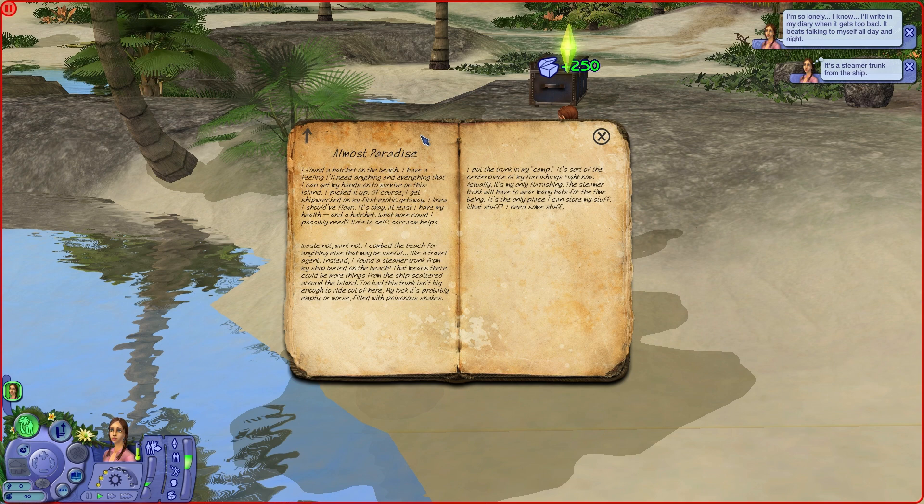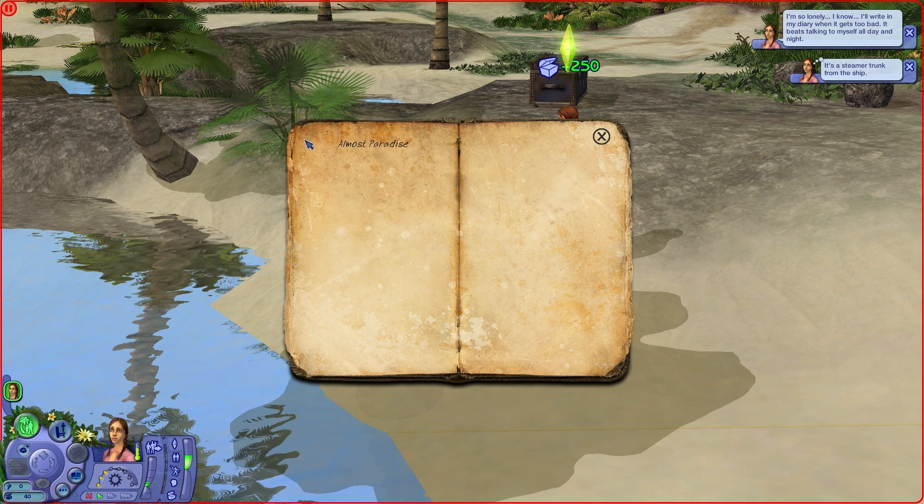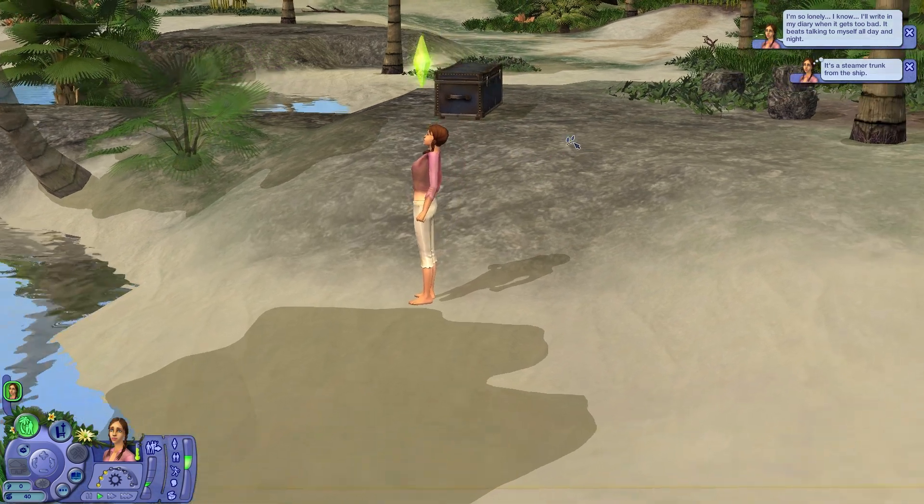I found a hatchet on the beach. I have a feeling I'll need everything and anything that I can get my hands on to survive this island. I picked it up. Of course I get shipwrecked on my first exotic getaway — I knew I should have flown. It's okay, at least I have my own health and a hatchet. What could I possibly need? Note to self: sarcasm helps. Waste not, want not. I comb the beach for anything else that might be useful, like a travel engine. Instead I find a steamer trunk from the ship buried on the beach. That means there could be things from the ship scattered around the island. Too bad the trunk isn't big enough to ride out of here. My luck, it's probably empty or worse, filled with poisonous snakes. I put the trunk in my camp — it's sort of the centerpiece of my furnishings right now. Actually, it's my only furnishing. The steamer trunk will have to wear many hats for the time being. It's the only place I can store my stuff. What stuff? I need some stuff. So we have a little journal entry of different things we're doing in the game, and in case we forget what's going on, we can always go back and read some of that.